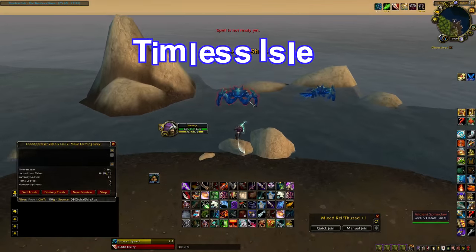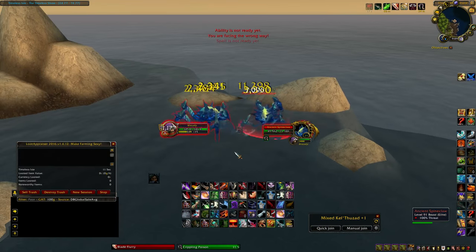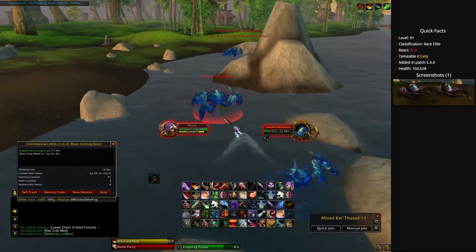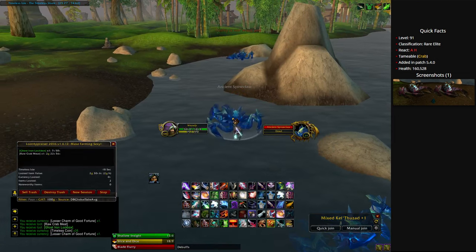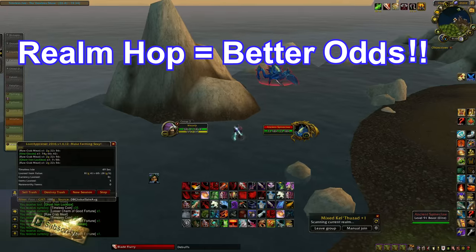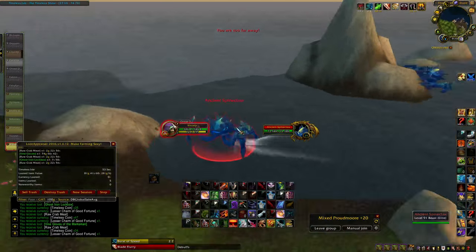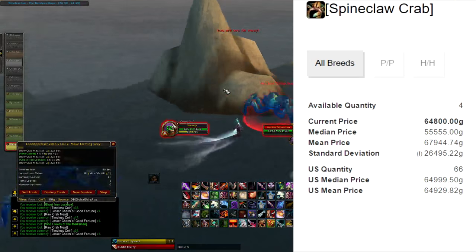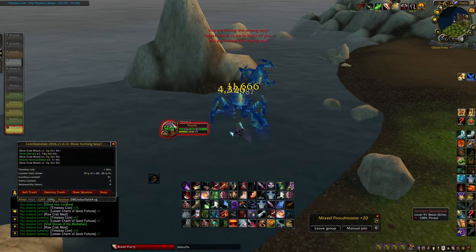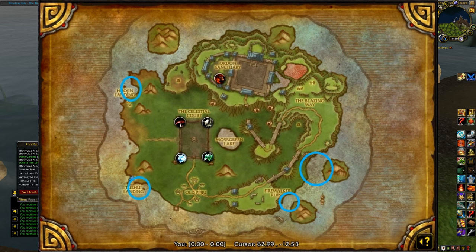Out in Pandaria is the next and highest value of these three battle pets. Kill the spineclaw crabs until the monstrous spineclaw spawns, then you have a percent drop rate for the pet. To speed things up and increase your chances, use your realm hopper so you can get multiple realms respawning for that monstrous spineclaw. On the Undermined Journal it says the average price is 65,000 gold on US realms. He spawns all over the map so I focus one or two areas and keep realm hopping as I'm farming.